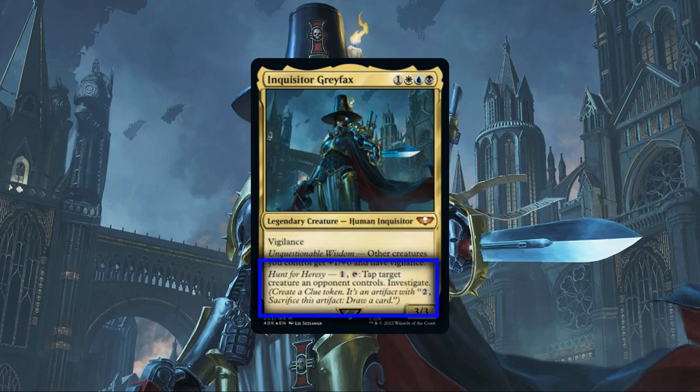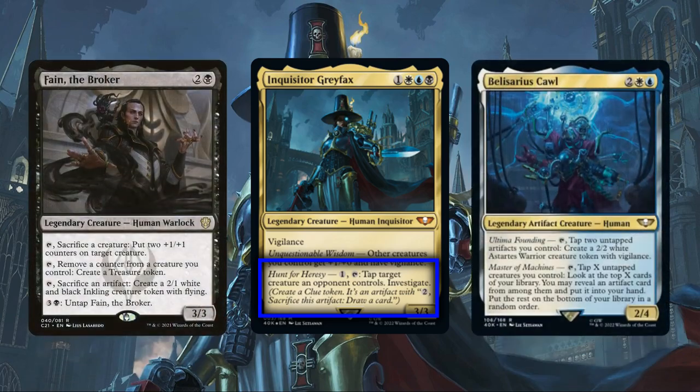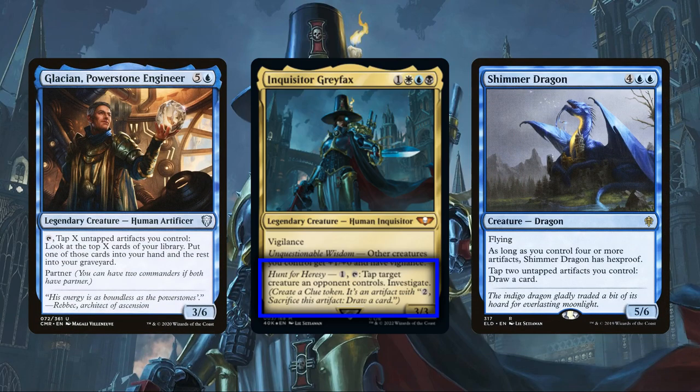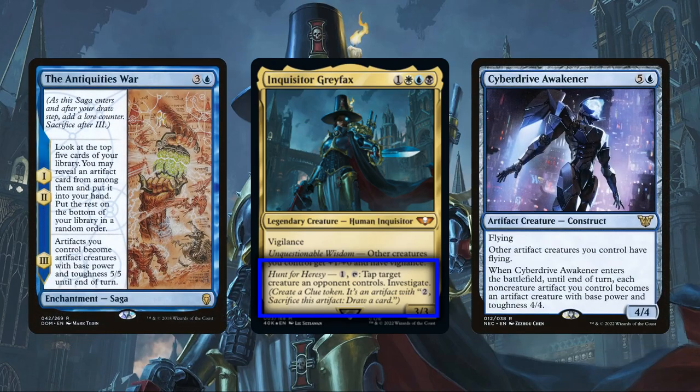Moving onto Grayfax's second ability, Hunt for Heresy, it not only provides some solid crowd control with its tap down effect, effectively removing our opponent's biggest blocker on offense or biggest attacker on defense, but also generates us card advantage in the form of clue tokens, which we can either use for their intended purpose to draw cards, or instead take advantage of in other ways via Esper's vast array of artifact-centric abilities, such as using them to create additional creature tokens, providing us card advantage without using them up, and even turning them into creatures to swing into our opponents.